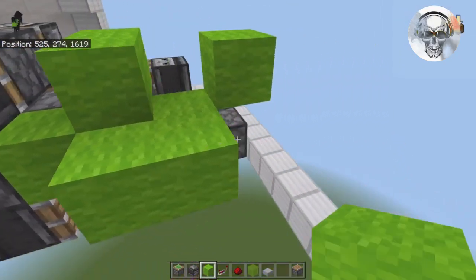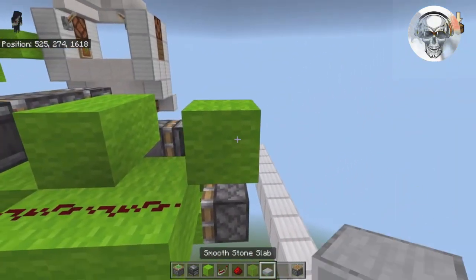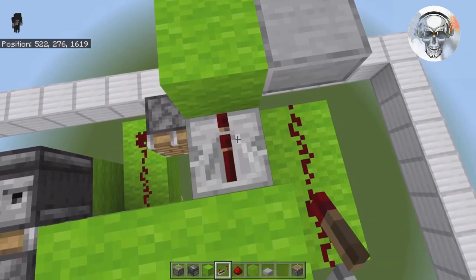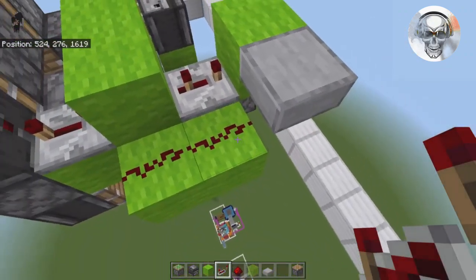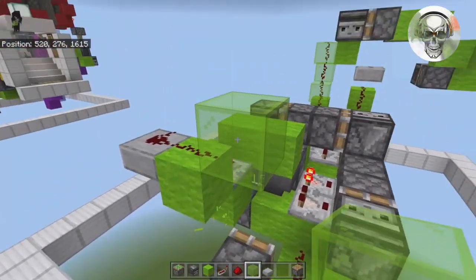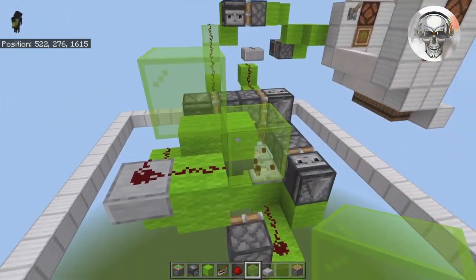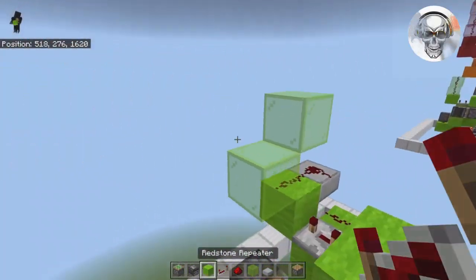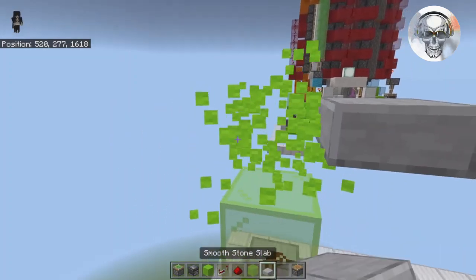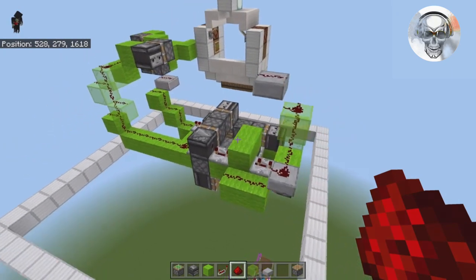Bring a couple of blocks out, place redstone dust on top of both. Take a slab and place it in. Over here, place a four-tick repeater and a three-tick repeater. Up here, throw some redstone dust in. On this side, place a temporary block and a piece of glass, come back across in a diagonal shape. Place a temporary block with a slab on its face, break that one out, put redstone dust on top of all of those — and your acacia mode circuit is complete.